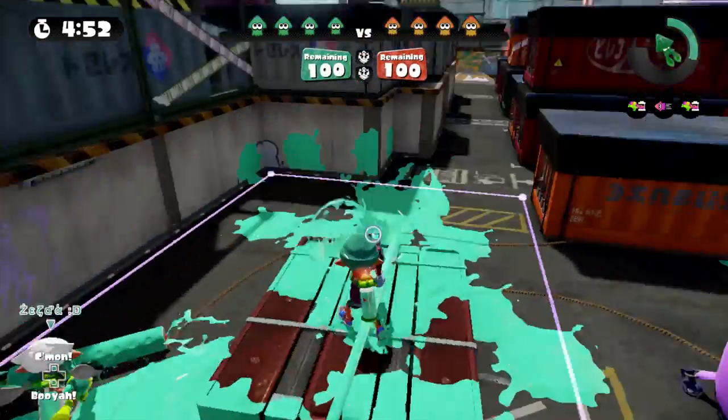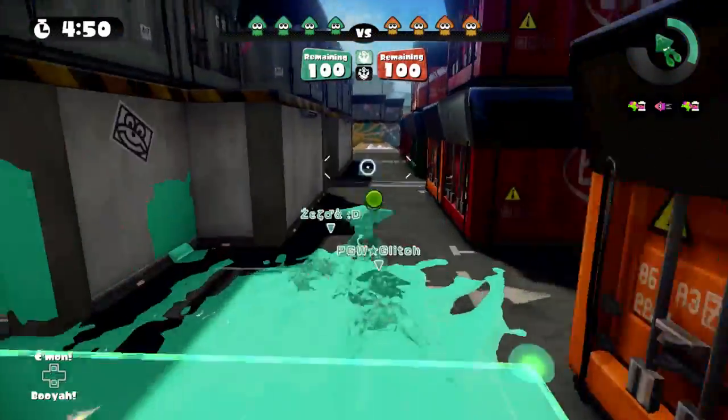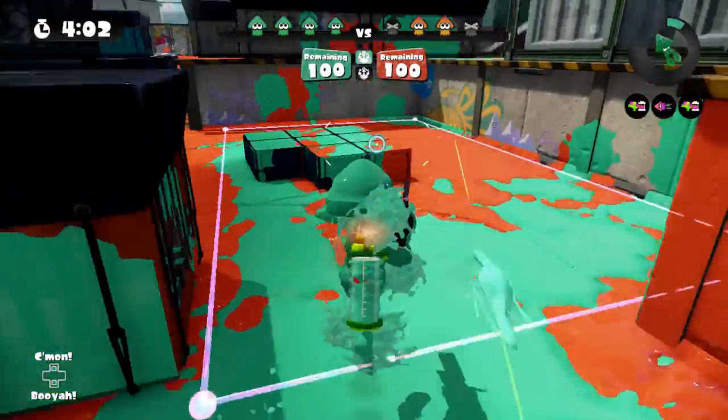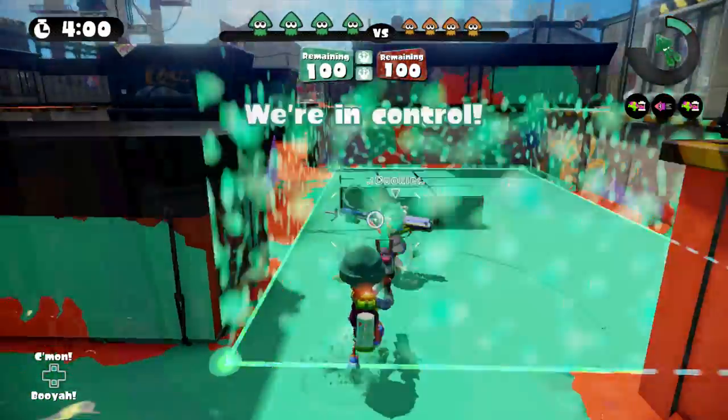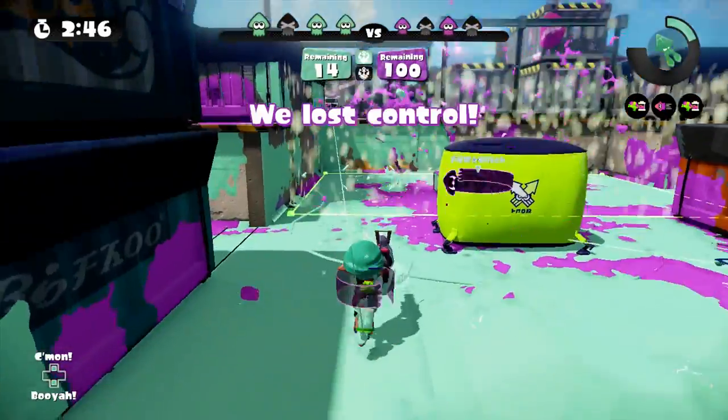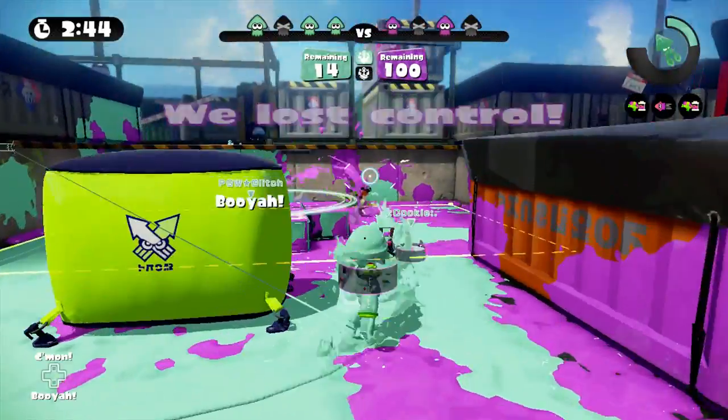There are two splat zones in this map. Each zone is located fairly deep in the lower left-hand open area of both team's bases. Keep in mind that you can control your zone by taking the left path from spawn to the elevated vantage point mentioned earlier.